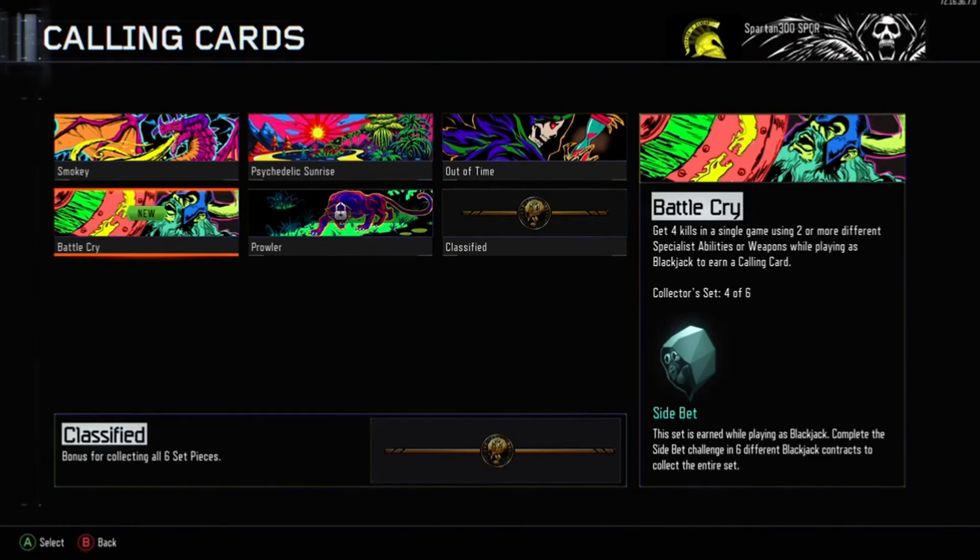I really feel for you if you haven't got those unlocked already — that's why we get a week to unlock them, so hopefully you've got them the same as me. Let's have a quick look at next week's calling card which is called Prowler.